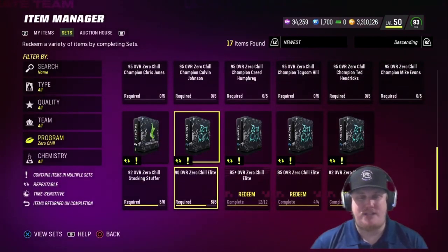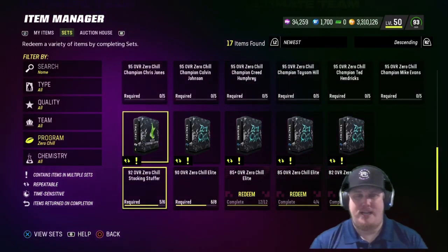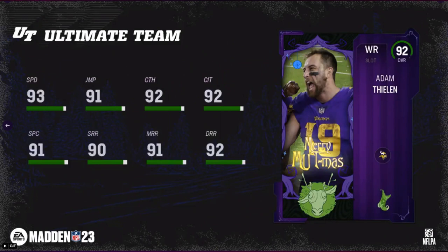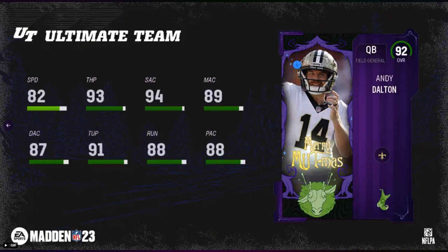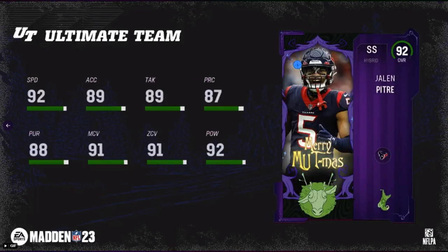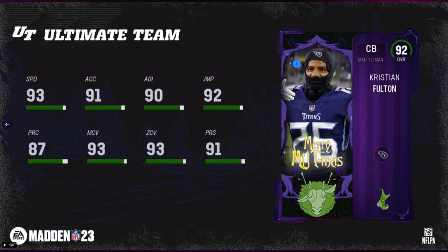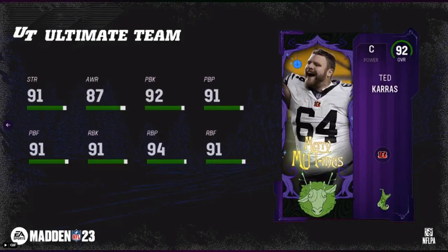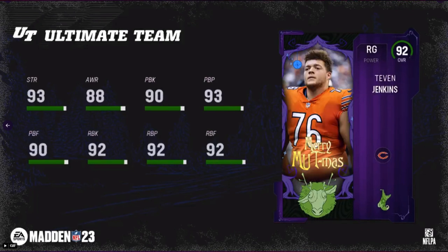Speaking of stocking stuffers, we have eight more 92 overall stocking stuffers to talk about today. I'm going to showcase all their player cards on screen so you can see the player card arts and their stats — some beautiful player cards, some much needed depth for some theme teams, and some much needed love for some of these guys as they finally get decent upgrades. Remember, the Level 50 pack gives you the option of choosing a 92 overall stocking stuffer or a 95 overall champion, so if you haven't opened it yet you can choose any of those today.